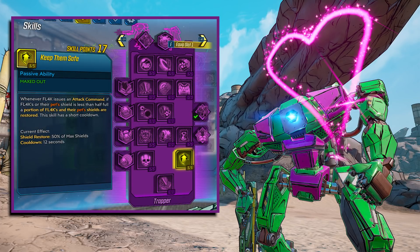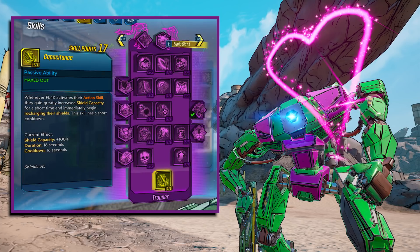Keep Them Safe: whenever FL4K issues an attack command, if FL4K's or their pet's shield is less than half full, 50% of max shields are restored, with a 12-second cooldown. Capacitance is the last skill at the bottom of the tree — whenever FL4K activates their action skill, they gain plus 100% shield capacity for 16 seconds and immediately begin recharging shields, with a cooldown of 16 seconds. This one was definitely helpful for my build because I was using the action skill as much as possible.